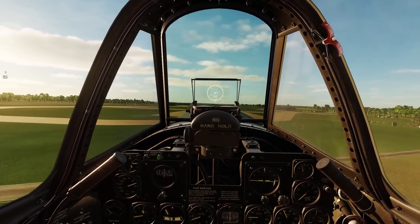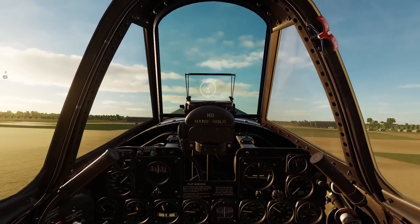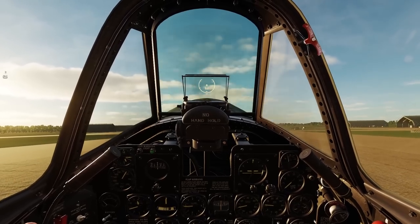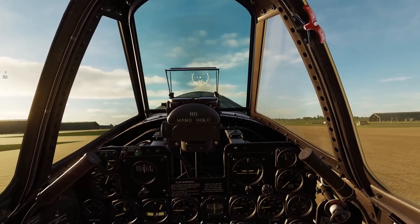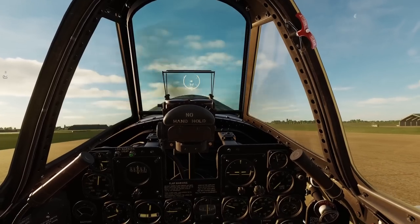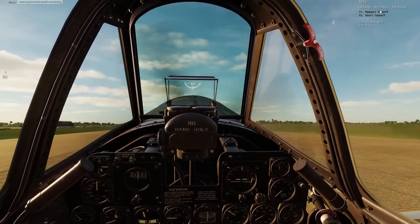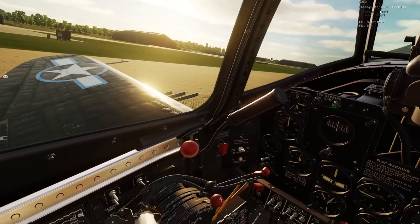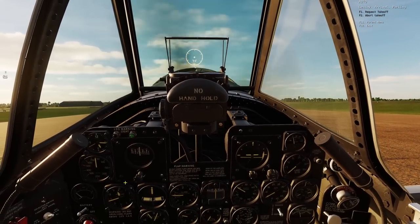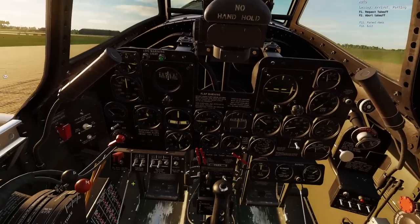Coming in for the landing - well, that's not too great, but with a damaged airplane it's going to have to do. Once it's on the ground and we roll to a stop, we're going to open up the cowl flaps so the engine can start its cool-down period. We don't want to overheat the engine on the ground. We'll open the canopy and get set up to rearm, refuel, and repair.